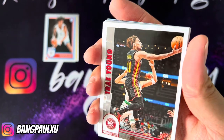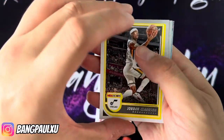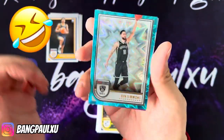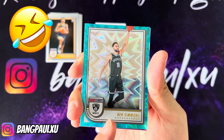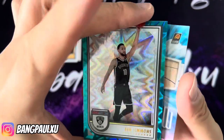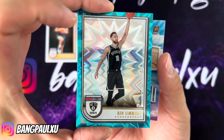We have a Trey Young insert, Kennedy Chandler, Jordan Clarkson — going back to base. Andrew Nimhard. Oh what is my luck with this — I pulled a jersey match, 10 of 10 gold! Ben Simmons — I guess it's a Brooklyn Nets but Ben Simmons teal. Wait, it's not numbered? I thought it was numbered. Well, here's a teal one of Ben Simmons — most known for his summer workouts.